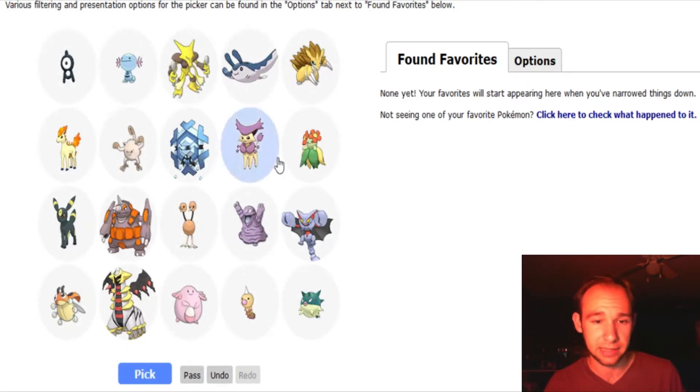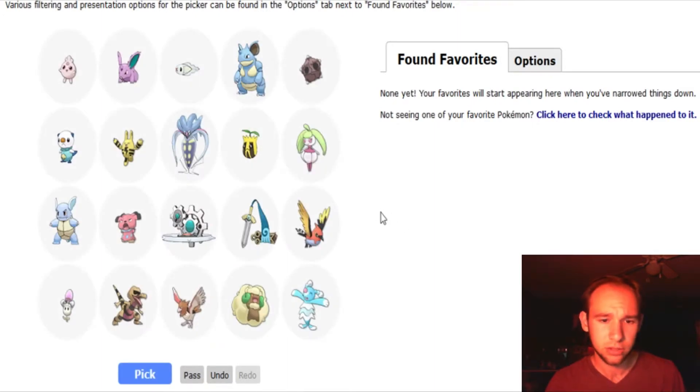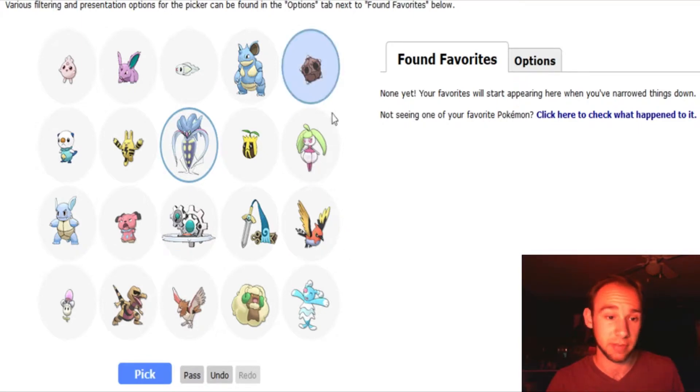You'll notice we haven't repeated any Pokemon yet, which is really nice. Eventually it'll start doing that. I really like Giratina. I love Rhyperior's design. And Alakazam has always been one of my favorites. Sorry if the commentary is not fantastic for this one, but it's just a quick video. We'll go with Malamar — Malamar's really cool. I love Minior too. I think that'll do for this one.